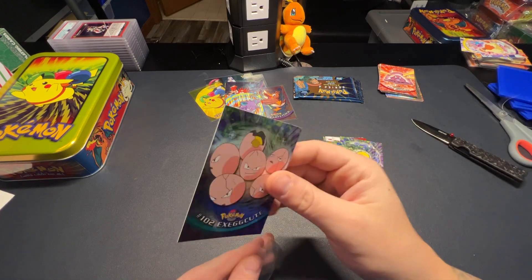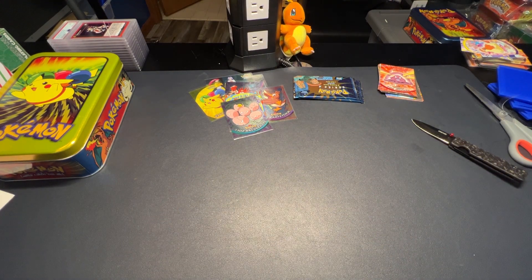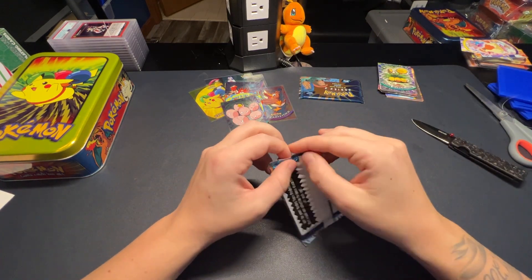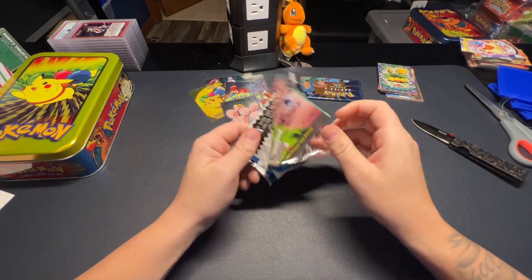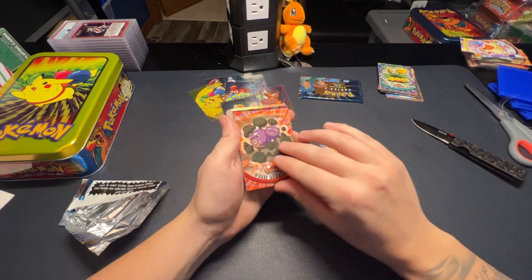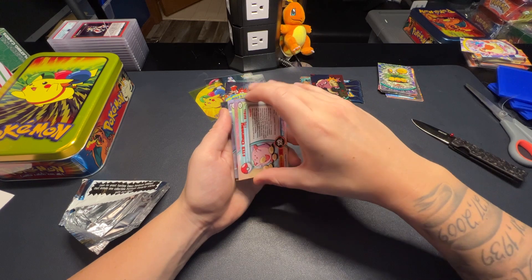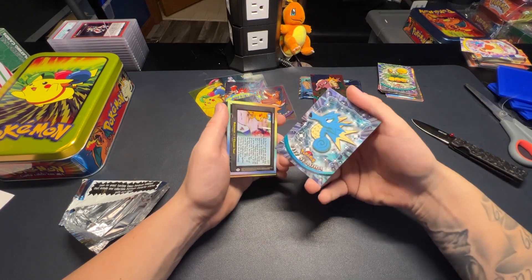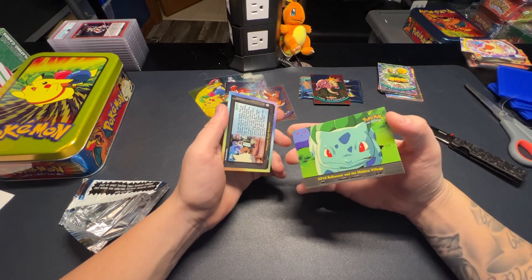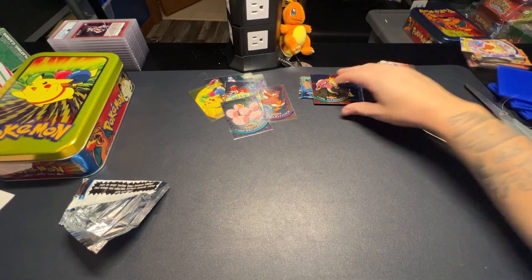We'll find out when we open the booster box - I don't know when that's going to be. I haven't decided if I want to live stream that or just do it like this as a pre-recorded video. Let's do another pack here - two packs left. So we got a Hypno, a Weezing, a hollo Hitmonlee, a Chansey - that would be cool in a hollo - a Scyther, Pokemon episode 'I Choose You', 'Bulbasaur in the Hidden Village,' and 'A Mankey Goes Bananas.'